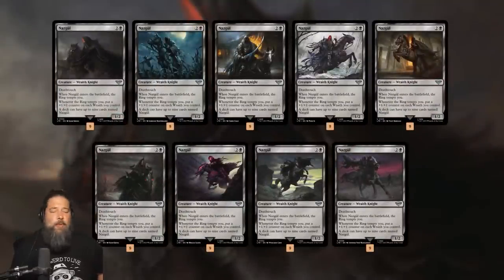Let's talk about the Nazgul deck. We start with our key cards — the nine Nazguls. We're playing one of each art, which I think is the only way you can play these cards. They're three-mana one-twos with Death Touch and are Wraith Knights. When they ETB, the ring tempts us. When the ring tempts us, we put a plus-one plus-one counter on each Wraith we control, and we can play up to nine Nazguls in our deck.